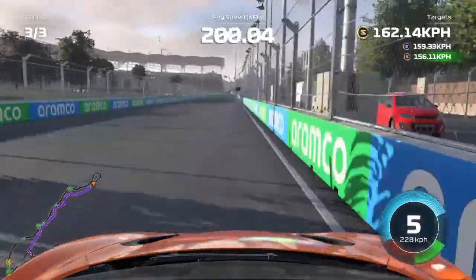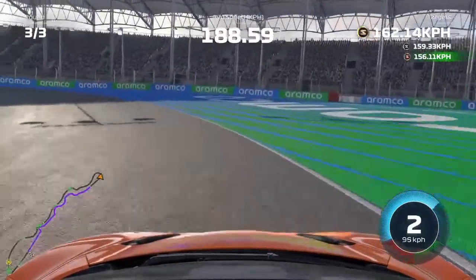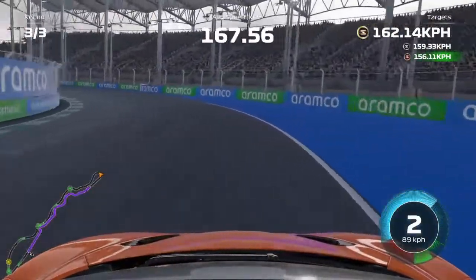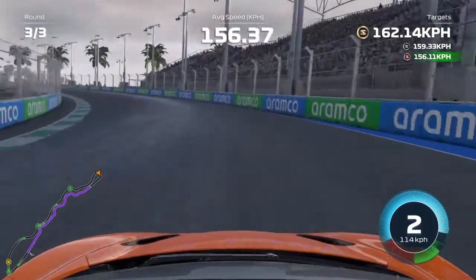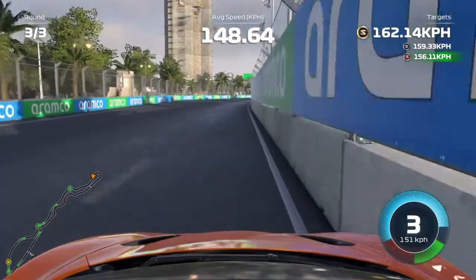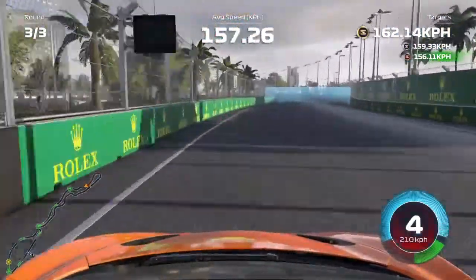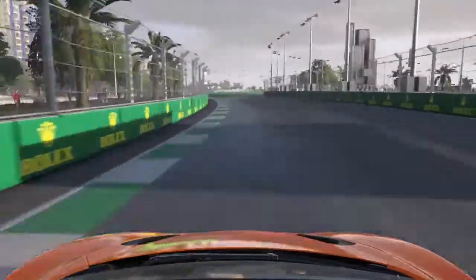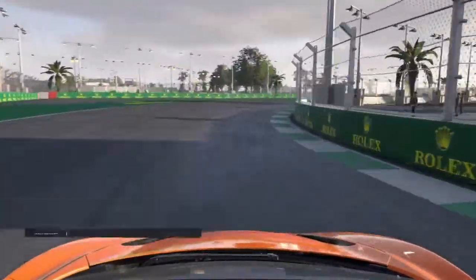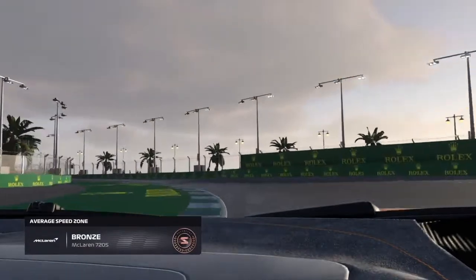This time we do not hit the wall like we did at the start. We are braking much earlier but still locking up the tyres, though we do not go off track limits. There's still a bit of hope, but the average speed is still dropping because I had a really horrible exit out of the corner. Just trying to feather the throttle through — we do hit the wall again, but I thought that might be enough to get silver. But no, we still got bronze with the McLaren 720S.